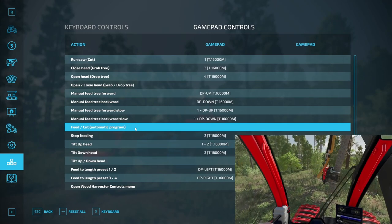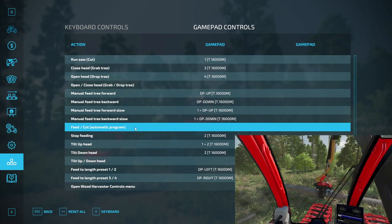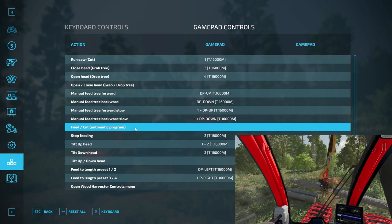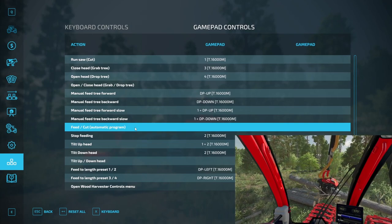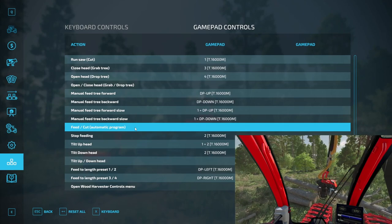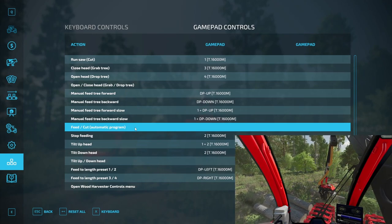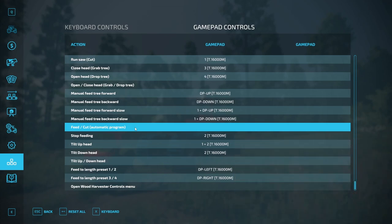This button will run the automatic program, which can affect the feeding, felling cut, and backing cut depending on the options set in the menu. I personally don't use this input binding because I run the automatic program with the close button, like in real life harvesters with mini joysticks. But in harvesters with other types of joysticks, this function has a specific button, and that's why it has its own independent input binding. I will make videos showing how to set up the input bindings and options for different harvesters.